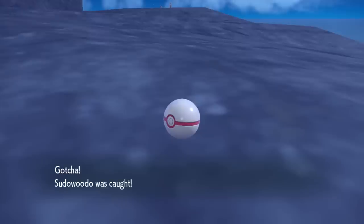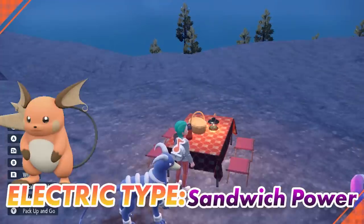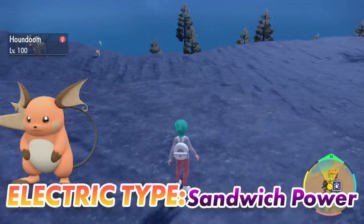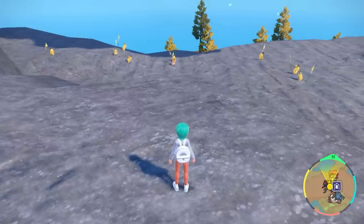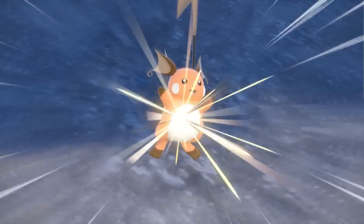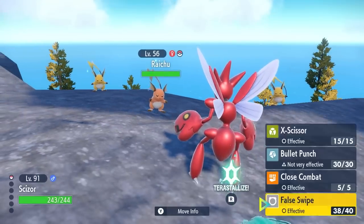The next one is going to be an electric sparkling and encounter power, and you're going to get Raichu spawns in this location with the sandwich powers active. Again it's just a case of setting your picnic up and down here until the shiny does spawn in. The nice thing about Raichu is there are lots of spawns coming in every time you set up and take down your picnic.